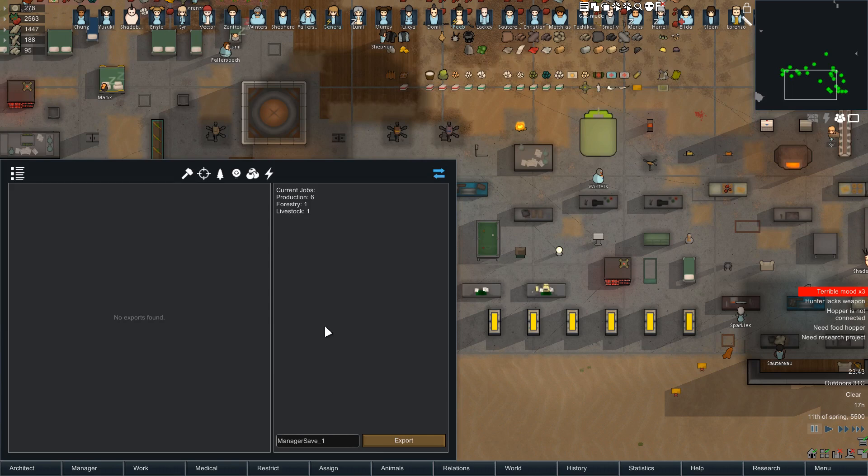This allows you to save your jobs and import them in your next colony. So if you have a set of basic stuff that you'll always need to do — hunting, foraging, basic food production, etc. — you can just save them and then import them again in another game, which can be quite useful.